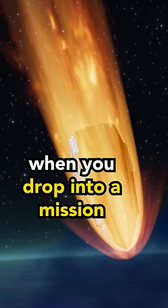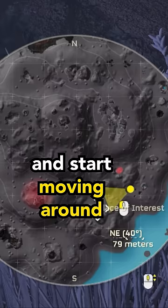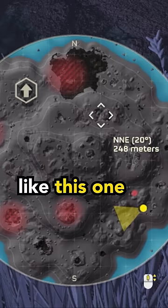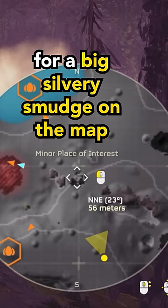When you drop into a mission, open up your map, zoom all the way out, and start moving around. Eventually, you should see a pop-up like this one showing an area as a minor point of interest.